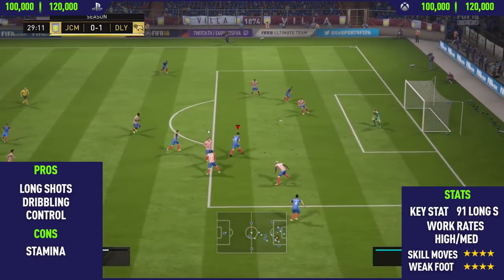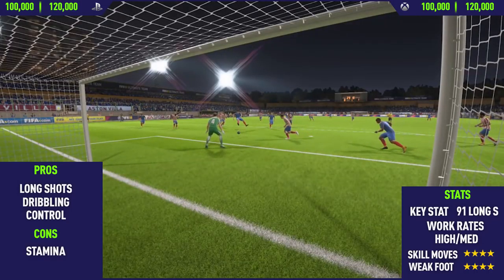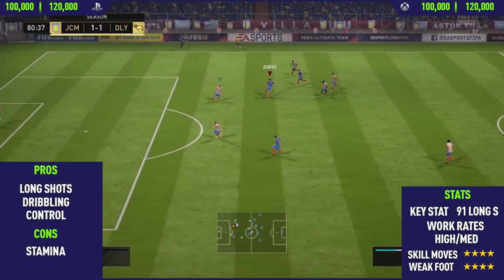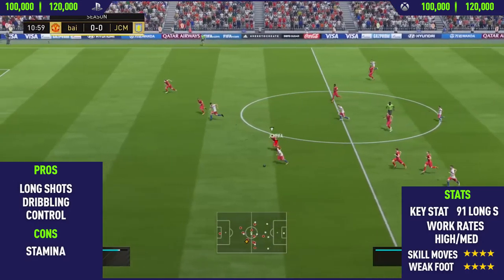Moving on to the final pro of Kaka, and that is his control. When I say control, I just mean the way he dictates the speed of the game. You give the ball to him, he can either speed it up or slow it down, he can create chances — he can basically do anything when he is on the ball. Moving into the only con I could find with this card, and that was his stamina.